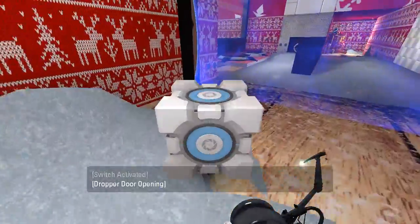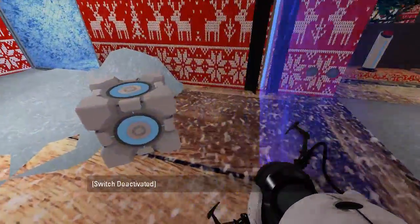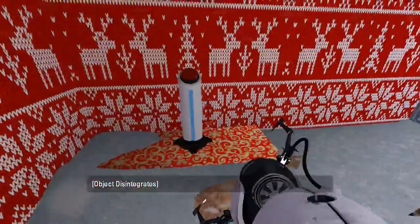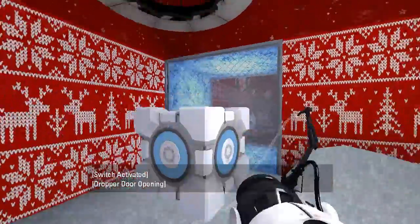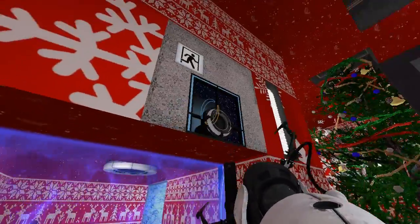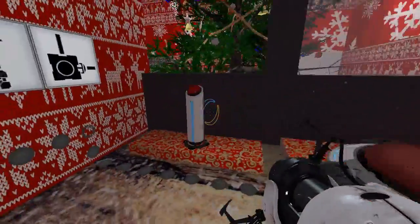We have a cube, and what kind of fizzler is this? Is this a fizzler? Yes, it is a fizzler. It just doesn't have any effects when the cube gets close to it. Alright, so what disables the fizzler? Anything? Probably that, maybe?